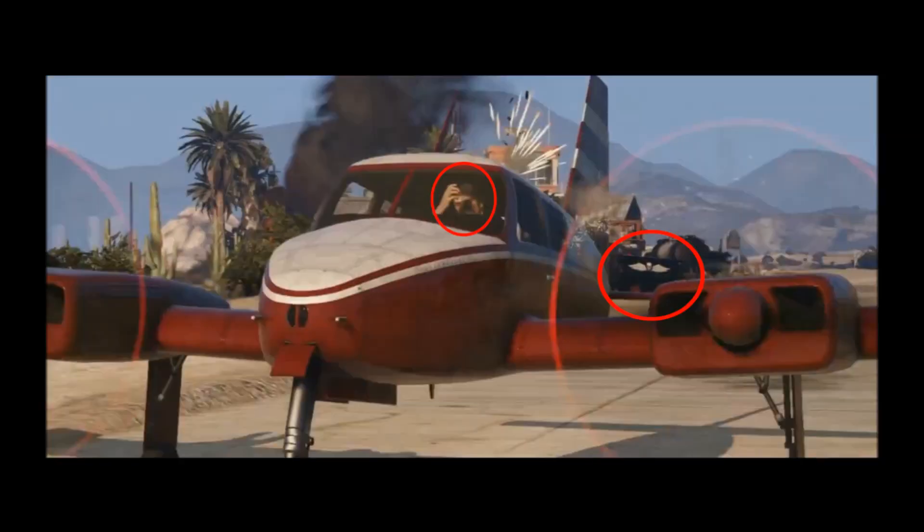Here we see an airplane, and Trevor is an ex-pilot, so he will be the main flyer in the game. Behind him are gang members. This means there will be a lot of missions concerning gangs.